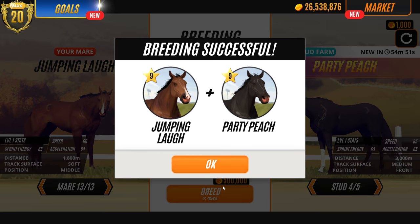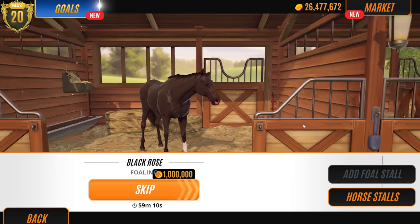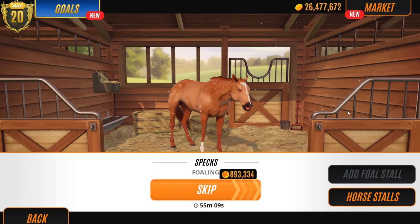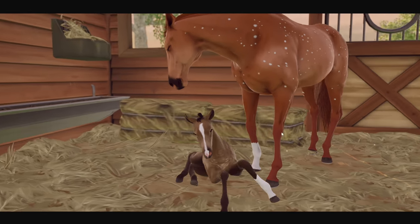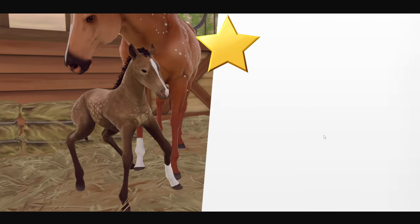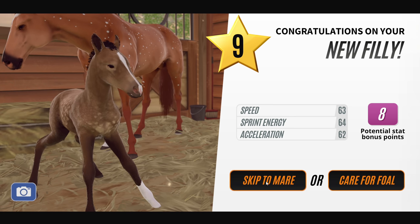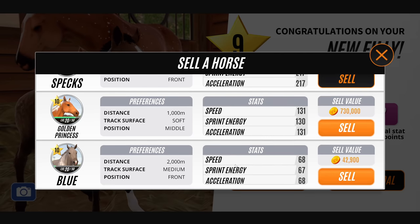We're going to breed Jumping Laugh. Stats aren't too bad actually. Oh no - that's her dad! Sorry guys, that's totally incestuous and not a good sign - it's only 600 grand to skip. Let's look at what we've got. We've got 26 gold in the bank, enough to keep us going. It's a bay again. We're getting a lot of bays - it's like Bay Land!